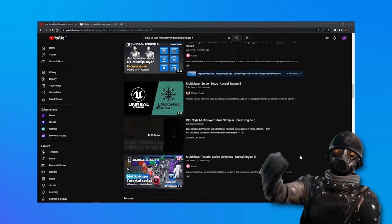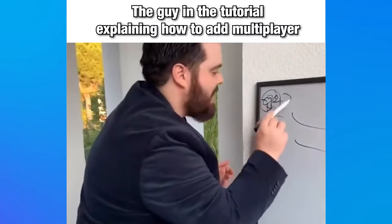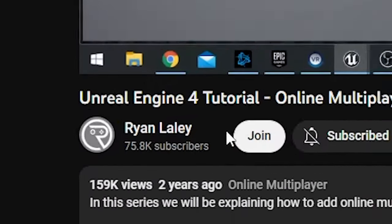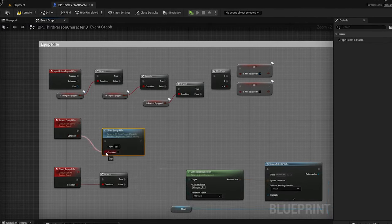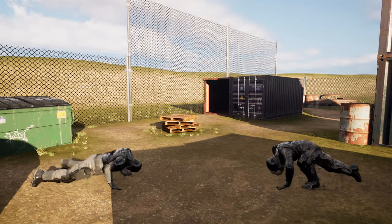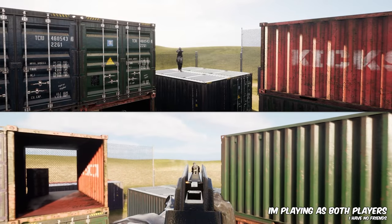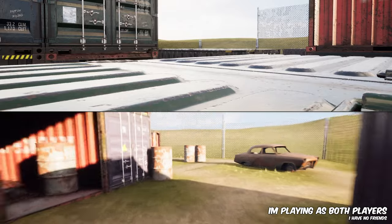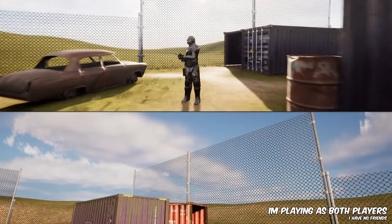The problem with adding multiplayer is there are so many guides and tutorials out there, but they're explaining it like I'm a PhD astrophysicist. Luckily, I found a tutorial by an absolute legend that could dumb it down enough for me to understand. And now I could actually add all the stuff to make this game multiplayer, so we can have multiple players in the game fighting each other. Here we have the game in split screen so you can see the two different players. At the moment when you spawn, you can use whatever gun you want, and if you die, you just respawn so you can get back into the fight.